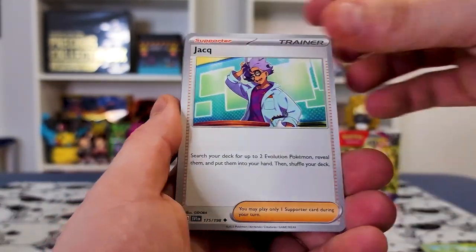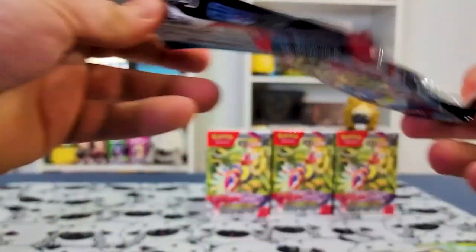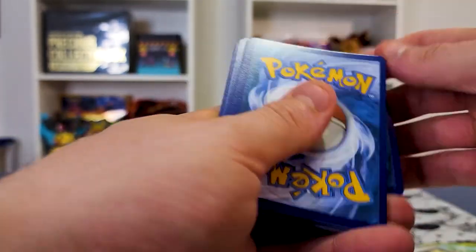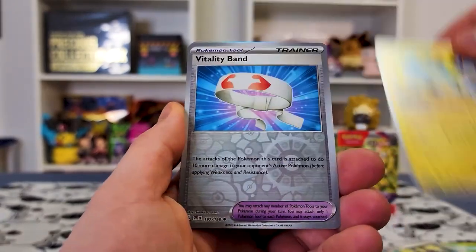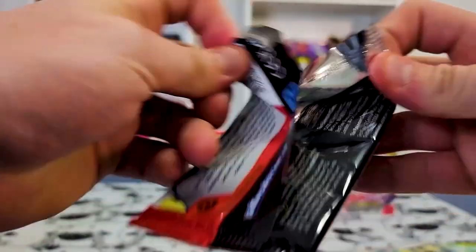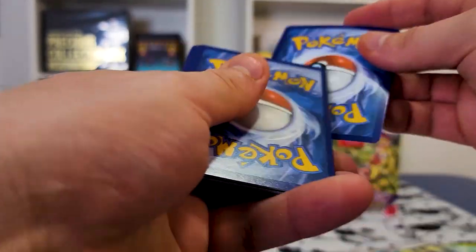Let's go ahead and see — can we get anything else good inside this box? The Gardevoir perhaps, or a Great Tusk? Are we just going to see every EX card besides the good hits? I don't know if these are seeded or what these actually look like to open. We're seeing a bunch of good stuff but not as many good cards as I would have thought. I'm starting to believe Build and Battles aren't necessarily the way, except for maybe the one out of like 20 boxes that has something good.